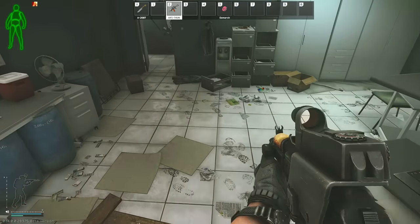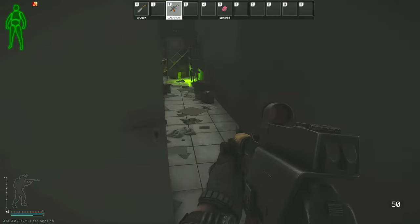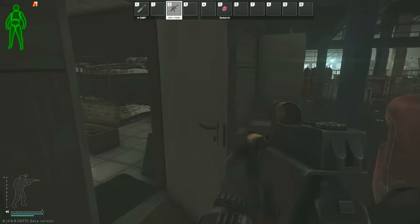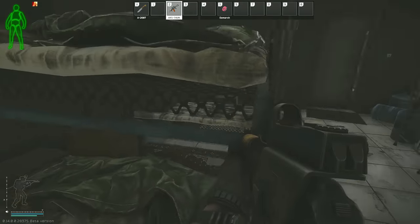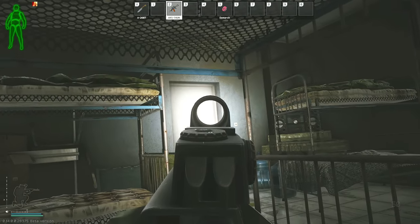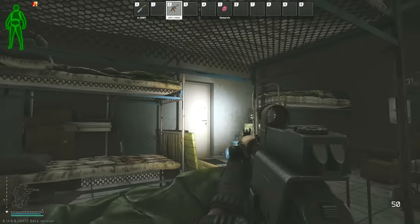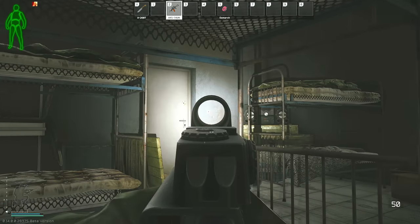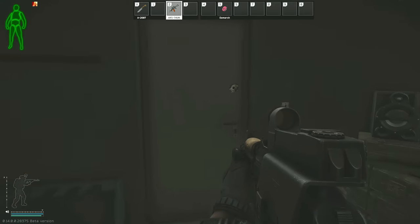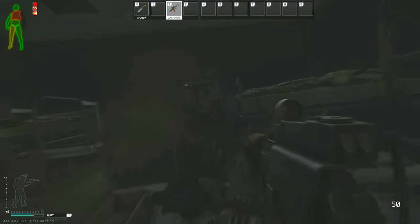If there are ground rogues, the grenade will either kill them or scatter them into building three or around the side, giving you a chance to run along the right side and jump in through the side window. The room you jump into is feasible to hold but is not the best option for a solo player — there is also another room down the hallway on the left that you can hold, but again not ideal solo. For a solo player, the goal is to clear any ground rogues between the entry window and the bunk bed room on the opposite side of the building.